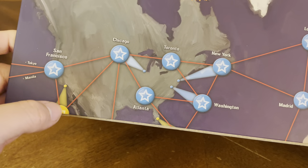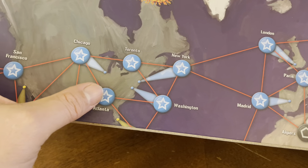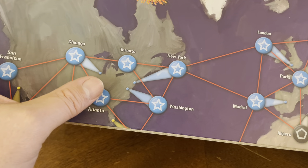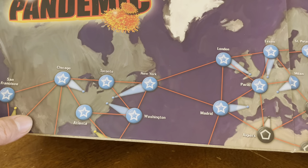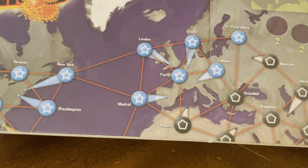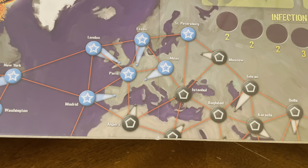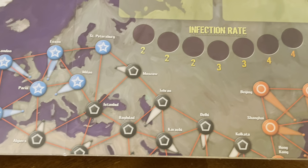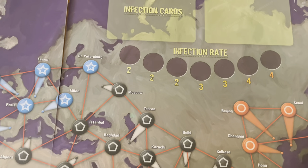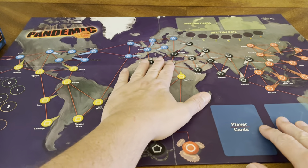Here's the top of the board with different cities. These are the links showing which cities you can get to. You can't go directly from Chicago to Washington — you have to go according to the connections available, like Chicago to Atlanta, Atlanta to Washington. You can fly from the United States to Europe — to London, to Essen, St. Petersburg. There's your infection rate up top, and infection cards go up top. It's basically a world map.